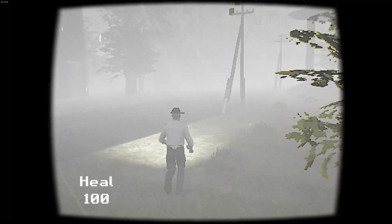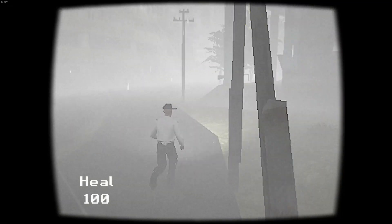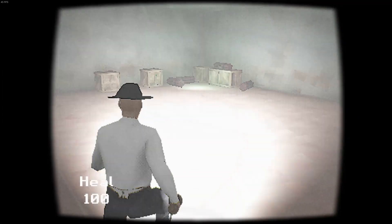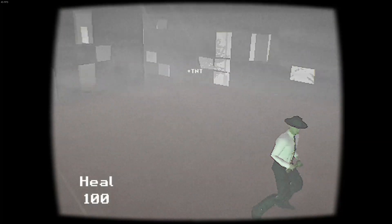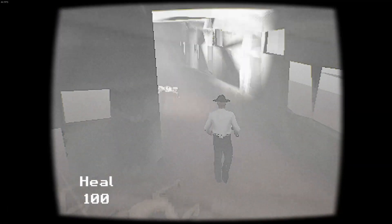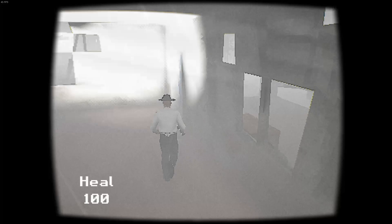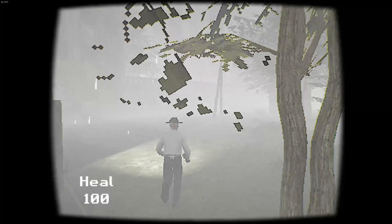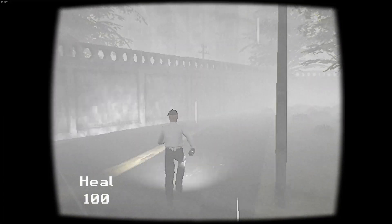I will be skipping the cutscenes and most of the running sections. All you have to do is run on the road until you reach the warehouse. Go upstairs and take the dynamite. Avoid all enemies. Continue on the road, go next to the wall and wait for it to blow up. Afterwards go through and you should have the achievement.